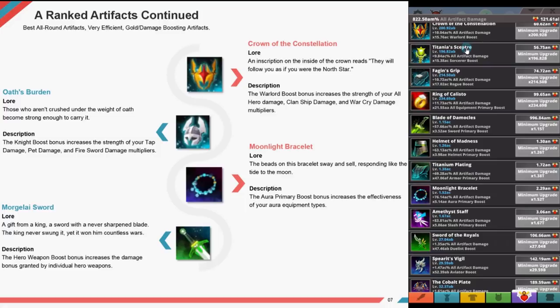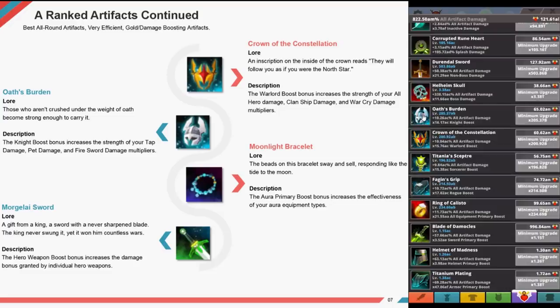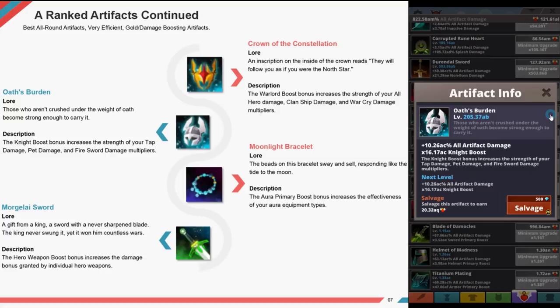Crown of Constellation — an inscription inside reads: they will follow you as you were the north star. The warlord boost increases the strength of all your hero damage, your clan ship, and war quarry damage multipliers. Oath's Burden — those who aren't crushed under the weight of the oath become strong enough to carry it. The knight boost bonus increases the strength of your tap damage, pet damage, and fire sword damage multipliers.